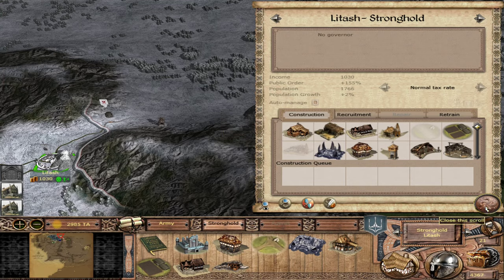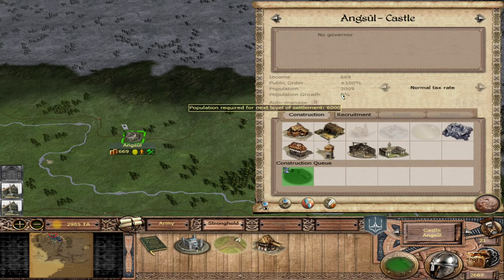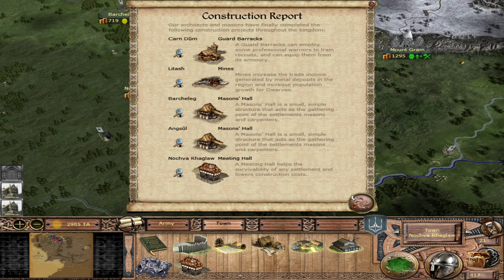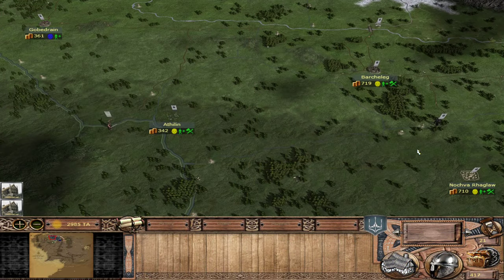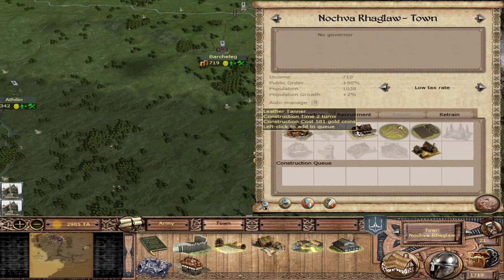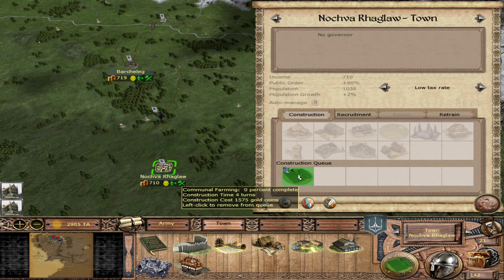We have a lot of other settlements to work on for economies. Let's get the Grain Exchange here in Barkeleg. Aangstool has a Mason's Hall done - let's get the Land Clearance so it gets some population growth. Nocfort Raglaw got its Meeting Hall, which means we have free upkeep here. We could grab a war camp to get more wargs on the front lines - actually Gobadrain might be a better place to do wargs rather than Nocfort Raglaw. We want to get some Iron Crown units out.